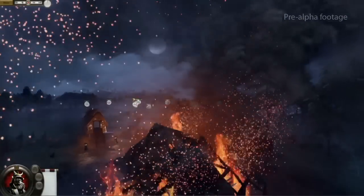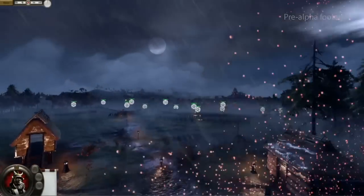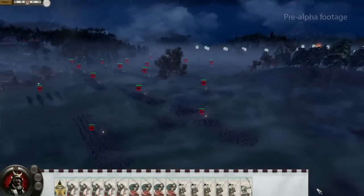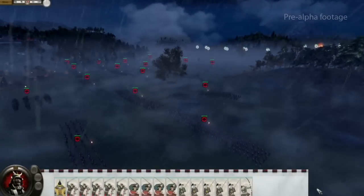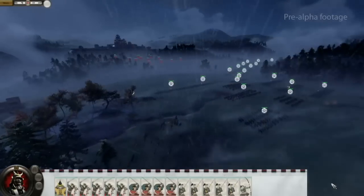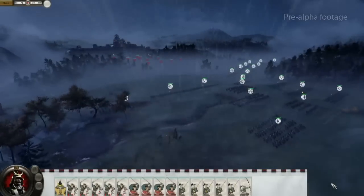We'll be playing as the Chosokabe faction — the guys in the black armor with the white mons on their banner — and we'll be playing against the evil and dastardly Takeda faction, who have the red banners with the black mons on them. With the general speeches done and my army suitably roused, we're ready to enter combat.